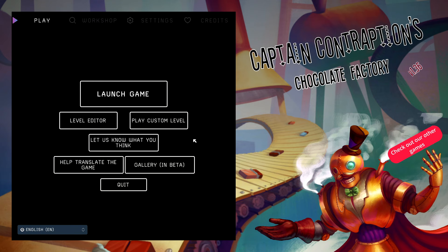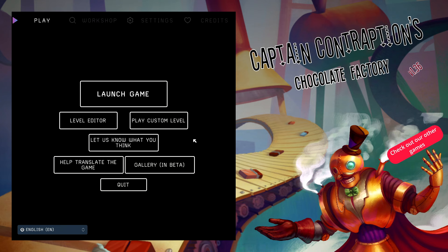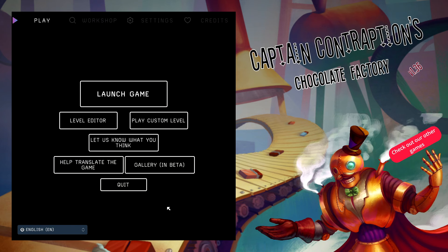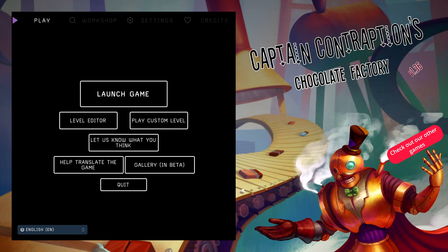Chocolate Factory — say that ten times fast and I think you summon a demon. This is a new game that came out July 17th of this year, so I'm a little late to the party. It's got 18 positive reviews — 100% positive reviews on Steam. We're gonna be designing and building machines to combine ingredients to make chocolates. It's got a bunch of levels, a level editor, and custom levels you can post on the Steam Workshop. A lot of people say it reminds them of the game Lemmings from back in the day.